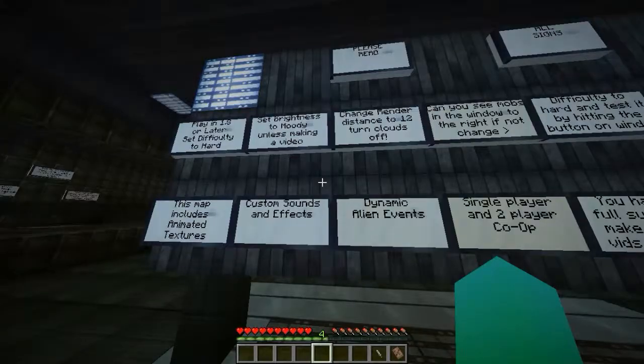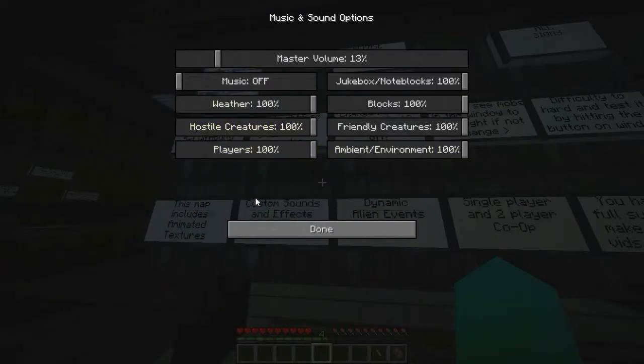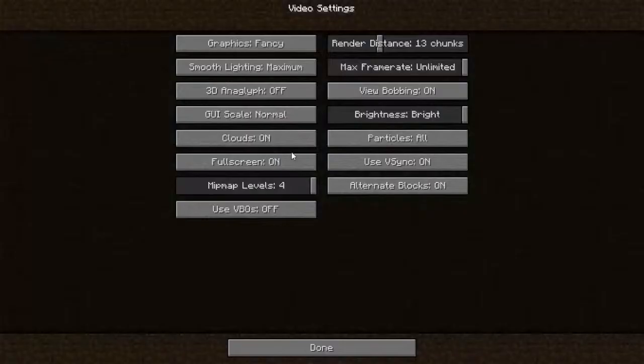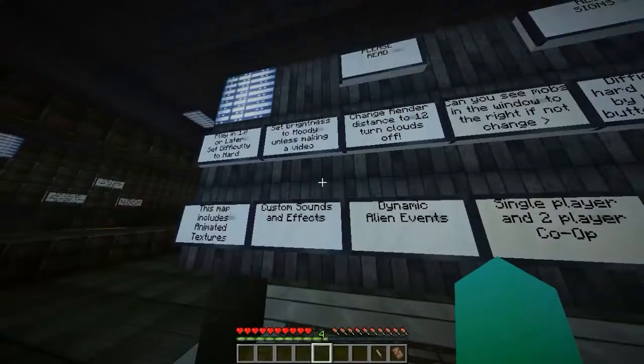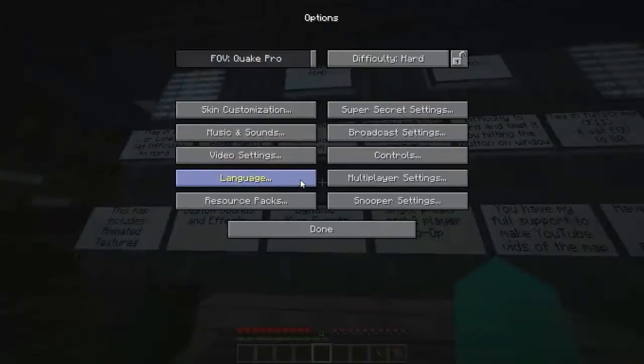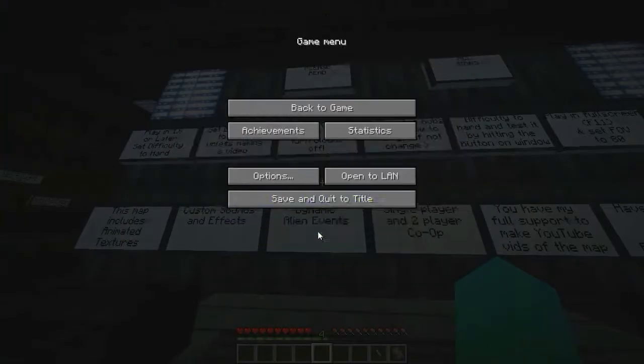Set brightness to moody unless making a video — well, we're making a video. Change render distance to 12 and turn off clouds. Render distance is set to 12 and clouds are off. Done.